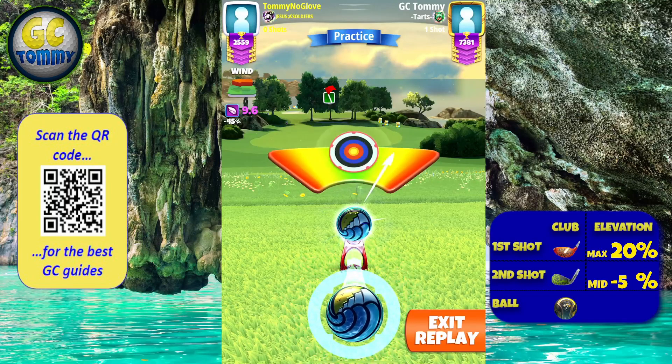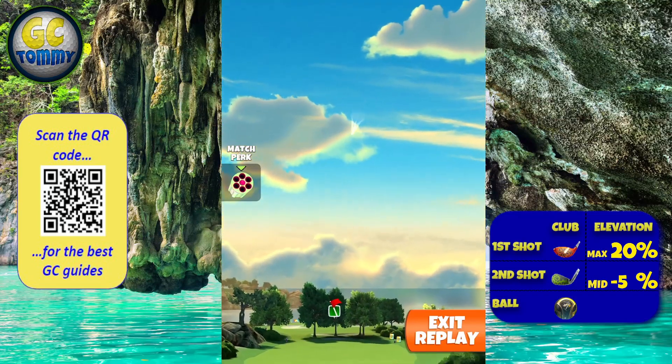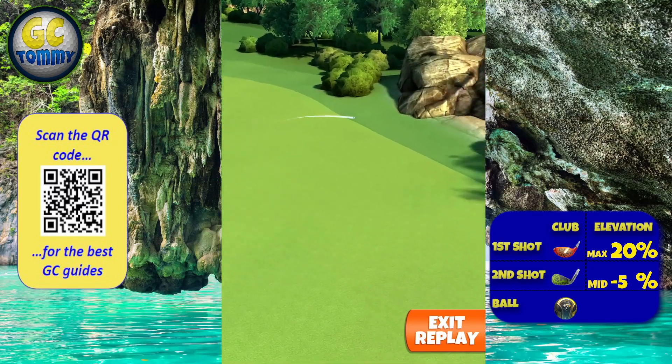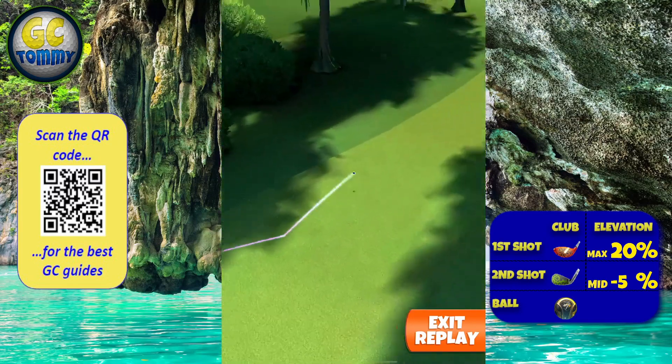We are going to center ball with a POC 8. With a POC 7, we are going to use two clicks of overpower. With a POC 6, we are going to use circle drop overpower. The intention here is to get the ball to around 375 yards.